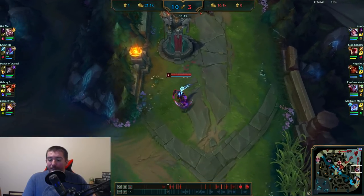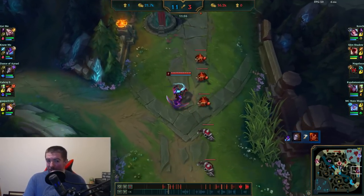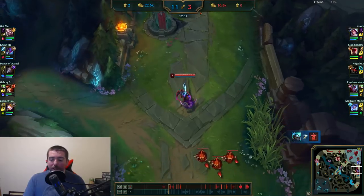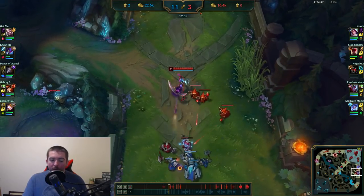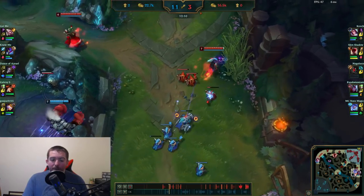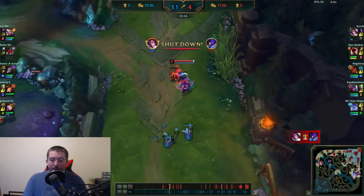This is an 11-to-3 situation at 11 minutes — usually a forfeit-immediately type of game. But we wind up not forfeiting. I anticipated Blitzcrank might try to pull me over the wall so I stayed aware of that. Right now I'm basically in full farm-up mode, just trying not to feed any more than I already have and focusing on farming so that I can hopefully outscale the Miss Fortune.